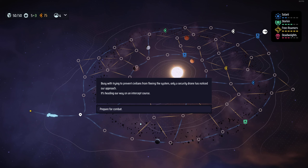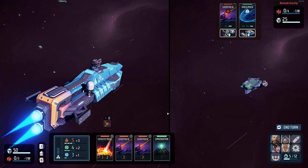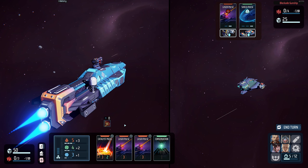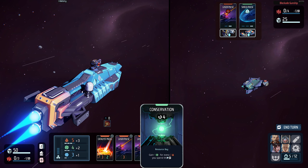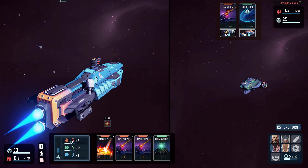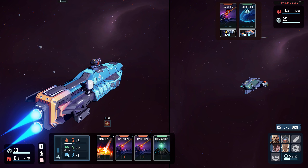A security drone has noticed our approach and is heading on an intercept course — prepare for combat. In combat, our ship is on the left, enemy on the right. Each card costs a certain amount of resources to play. We have three resource types: ordnance (red), energy (green), and mass (blue), each with different generation rates per turn. We start with five ordnance gaining three per turn, four energy gaining two per turn, and three mass gaining one per turn.